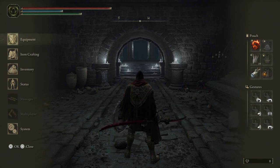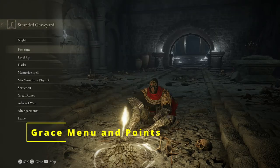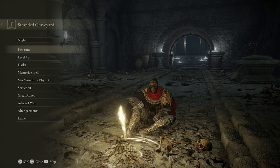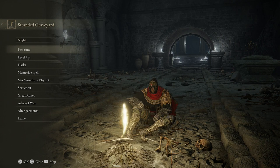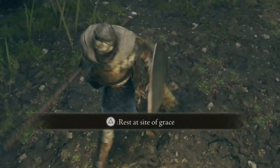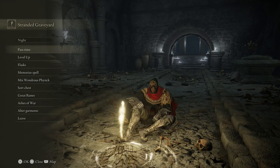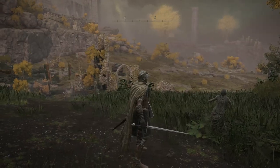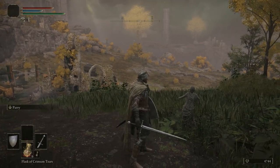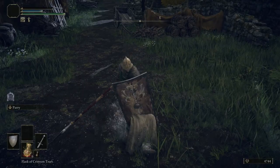Grace points are rest spots that serve as fast travel points — this is where you level up and change parameters. Enemies respawn after sitting at a grace point (excluding bosses and certain enemies). A grace is not usable if an enemy is too close. Upon death, you respawn at the last site of grace you sat at. Stakes of Marika act as fast travel points too, but are only usable when you die within their vicinity.